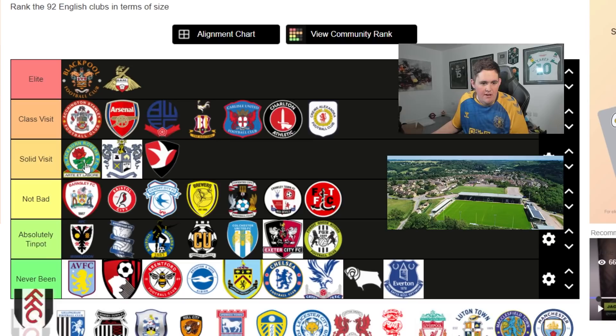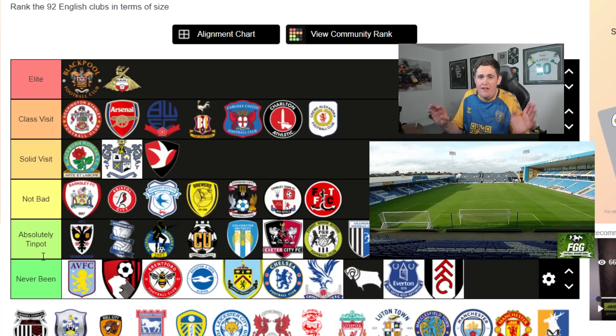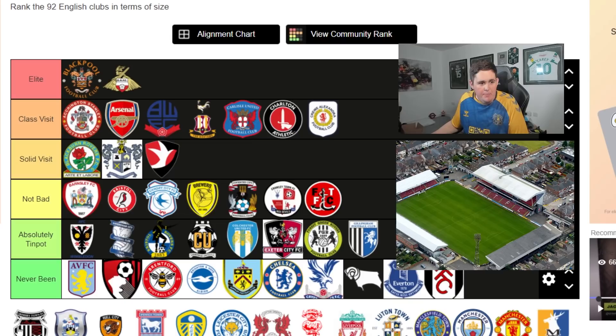Gillingham - for the away end alone at Priestfield, sort it out. It's like 80-year-old scaffold for the away end. Gillingham categorically goes into Absolutely Tin Pot. Grimsby goes into Solid visit - I've only been there once, saw us lose while they were winning the league, which was a tough day, but one of the greatest fish and chip shops I've ever had, quality pub, KFC opposite. Away end is old school classic. Solid visit for Grimsby.